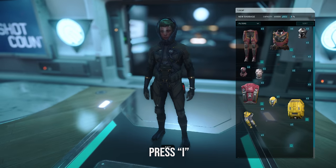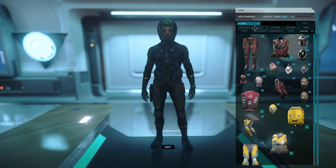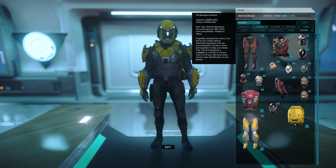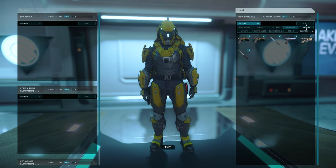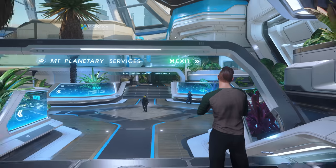Now that we have all our gear, press I to bring up the new inventory system. At the top there's a filtering system - you can sort by undersuits, armor, clothing, weapons, ammo. We'll sort by armor. There are a couple ways to equip yourself: drag items onto your body, or double-click them. Equip your weapon, and if you equip your weapon sight it's smart enough to go onto your weapon. For ammo and consumables you can double-click to equip or drag onto slots labeled one through four. The dotted circle around a slot shows the capacity of the ammo.